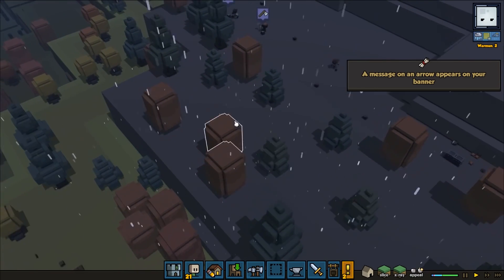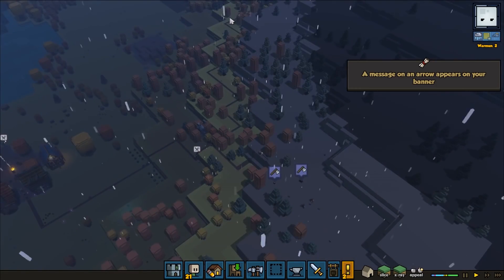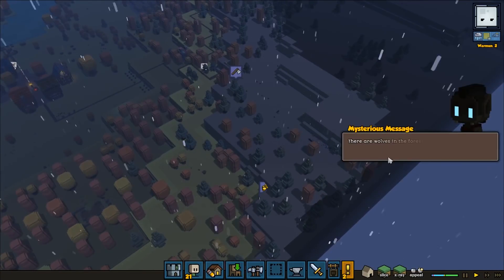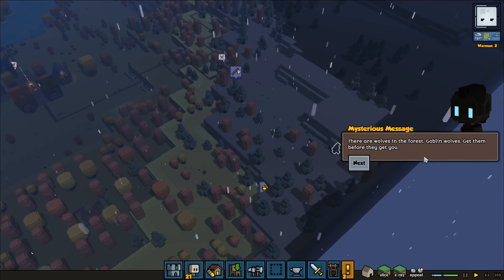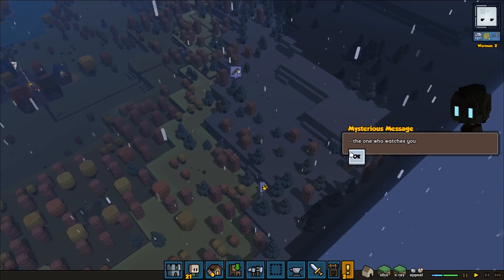Nice — so that's gonna be a lot faster when we're gonna travel. It's so worth it to do these roads, it goes so much faster. A message on the arrow appears on the banner: 'There are wolves in the forest — goblin wolves. Get them before they get you. The one who watches you.' Creepy fellow is back again.